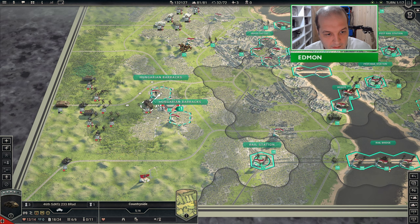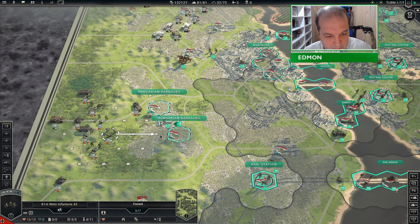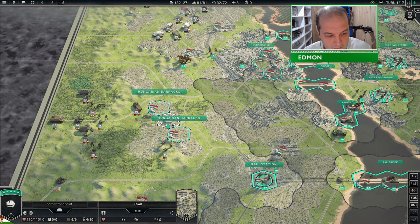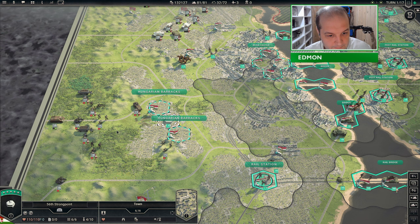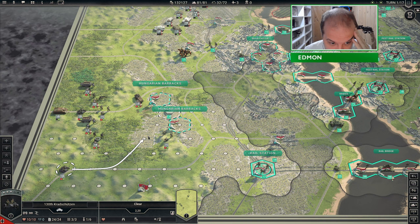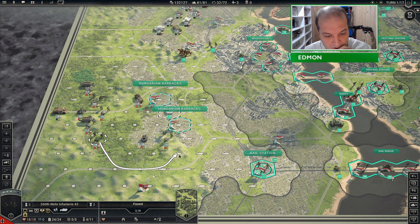Let's go over here. The mission briefing said to surround this, but you just don't want to be anywhere near it because it will actually just annihilate you. 110 strength, that means 110 attacks. This says no deployment, but with my traits I should be able to deploy. It would be really weird if I could.